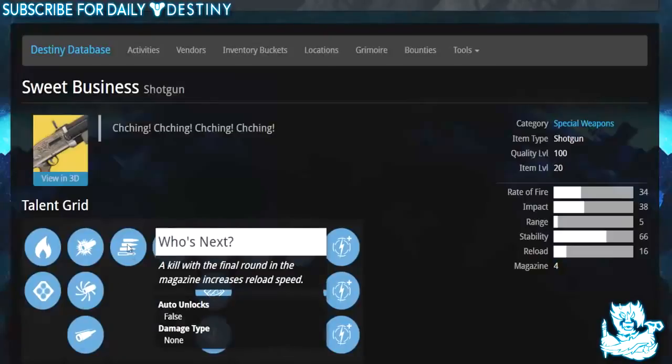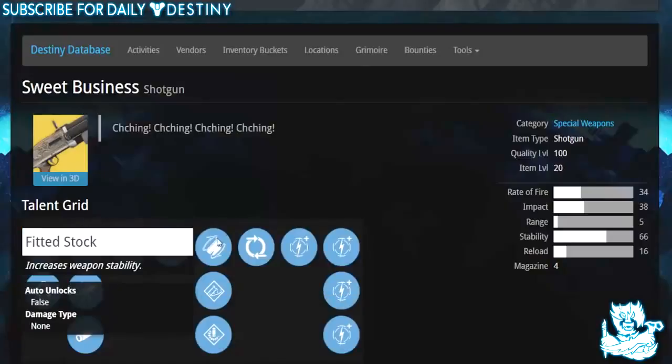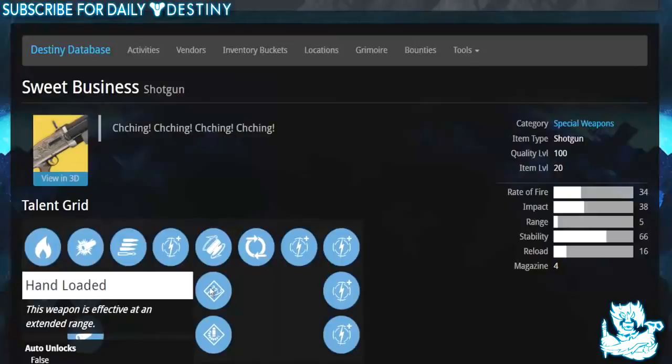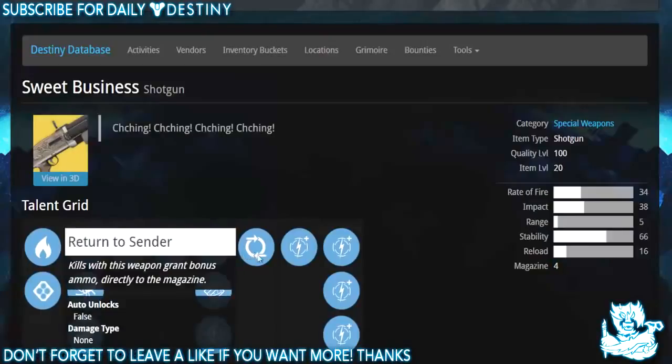Then we have Who's Next — a kill with the final round in the magazine increases reload speed. Then one of five damage upgrades, Fitted Stock which increases weapon stability, Hand Loaded — this weapon is effective at extended range, which it definitely needs — and Speed Reload to reload the weapon quicker.